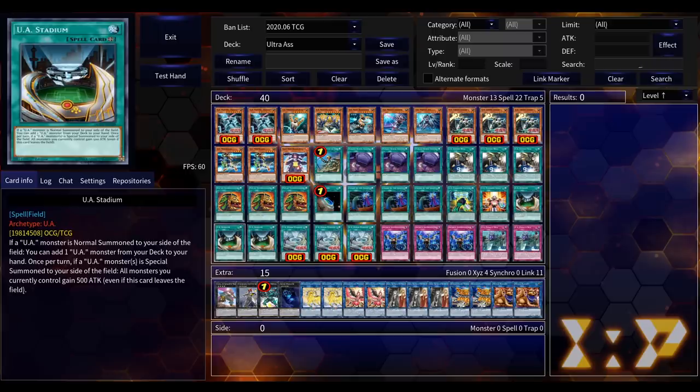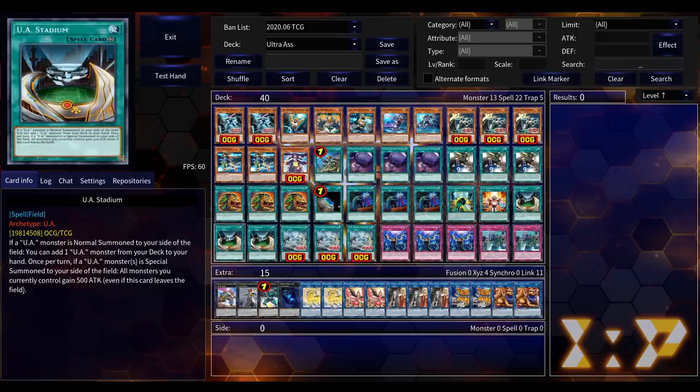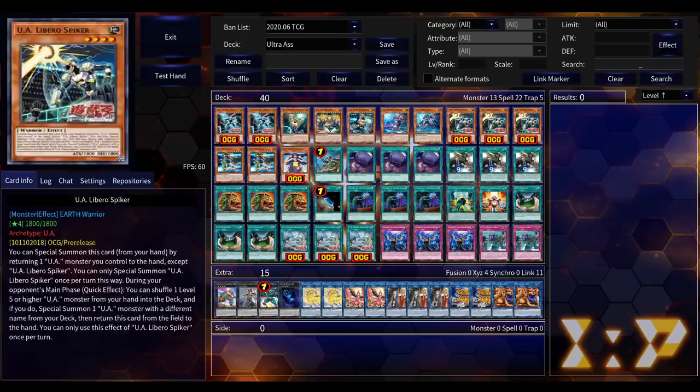The other card the deck heavily centers around is its field spell, UA Stadium. When a UA monster is normal summoned, you add a UA monster from your deck to your hand. You need a normal summon to get your plays going, and you need a normal summon to get your plays going. You can see the two-card linchpin the deck is really heavily centered around. This deck loses to MST — feels bad.